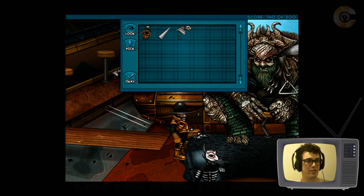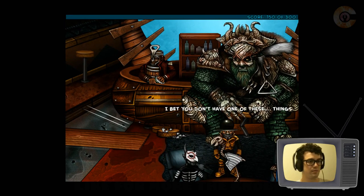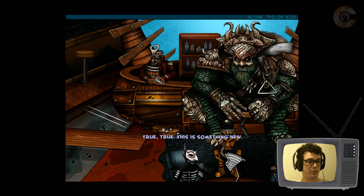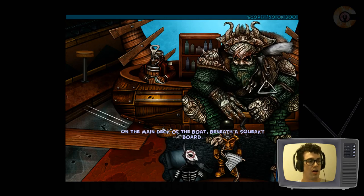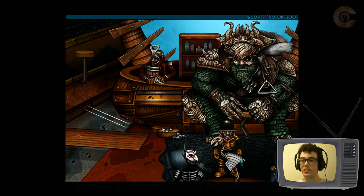I bet you don't have one of these things. This is something new. The wings are beautiful. So what do you have for me? A nook, a cranny, a hidey hole — on the main deck of the boat, beneath a squeaky board. Find it, open it, claim what is yours.